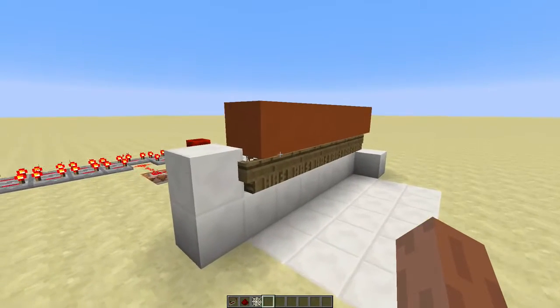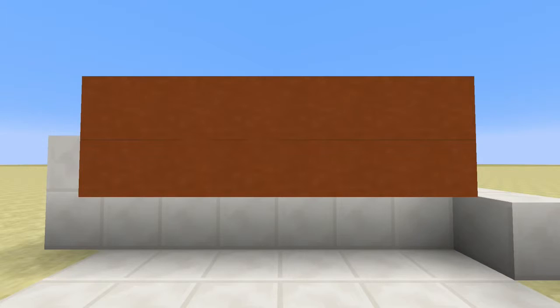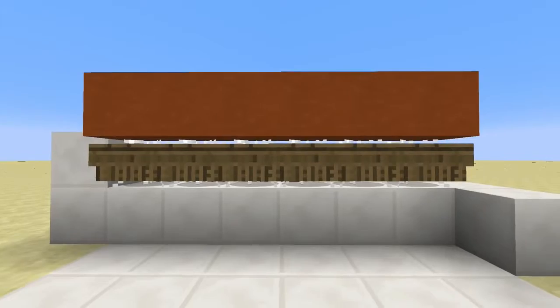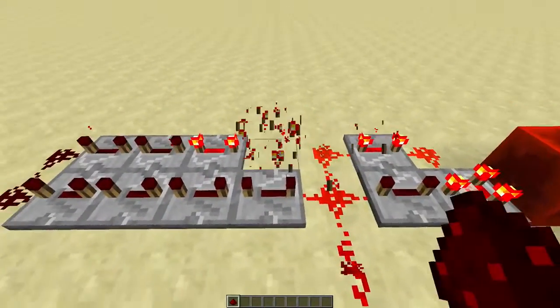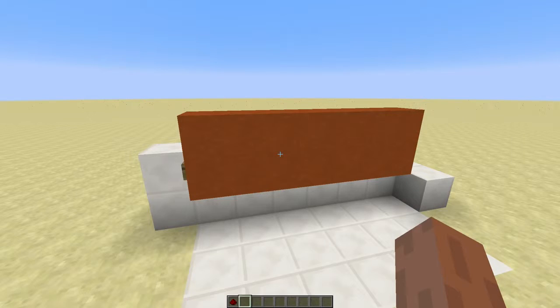There's still a problem — the falling sand wants to stay on top of the boat for some reason, so the falling sand teleports on top of the boat. To fix that, we'll decrease the delay of this clock a bit, and now the falling sand will be spawned before it moves on top of the boat.